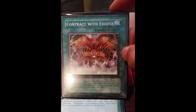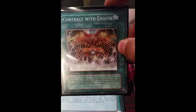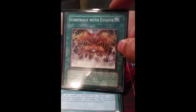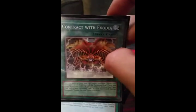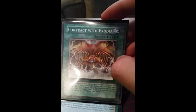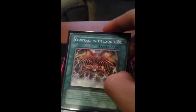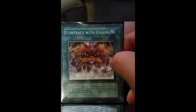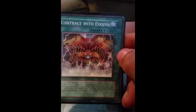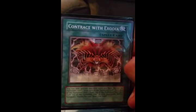Now it may seem weird that I have Contract with Exodia in this deck and I do not have Exodia Necross. I have it for one simple reason — I am going to get that card. It is also weird that I call this Yugi's deck even though I don't have the Exodia cards in it. I do have them, but I decided to keep it mostly a magic deck, closely to what Yugi has. He has all those cool magicians and all that stuff. And even though I don't have some of his other cards, I still feel like I have most of the cards that he has.